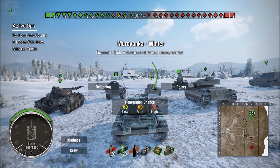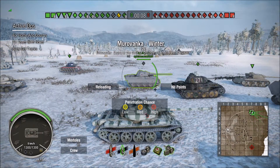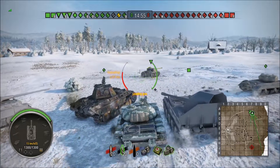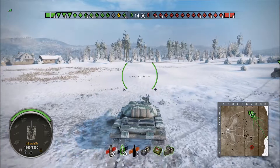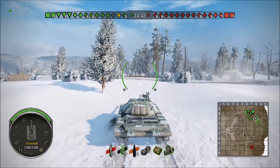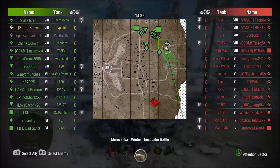The greens have spawned on the northern side of the map and the reds have spawned on the southern side. Now, I don't do especially hot this game, but the reason I'm including it is to show you how you need to do business when you are being rolled. This is more or less a guide to having a cool head when you are under fire.